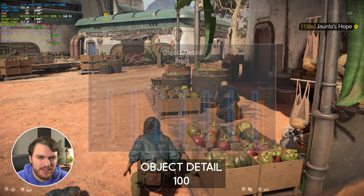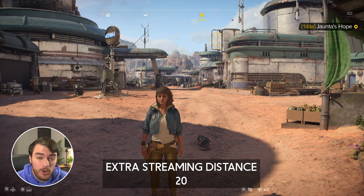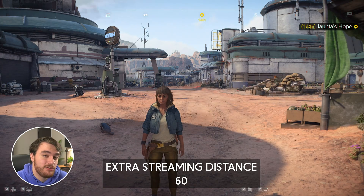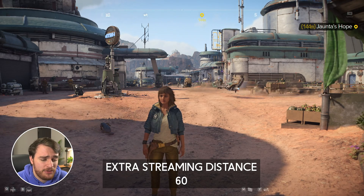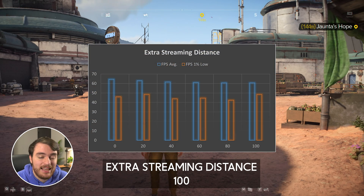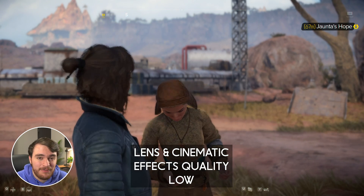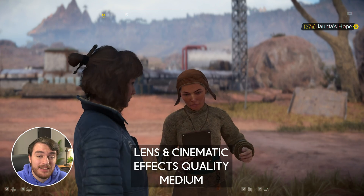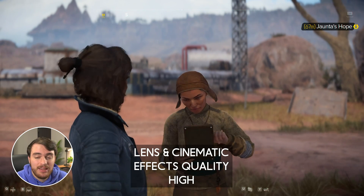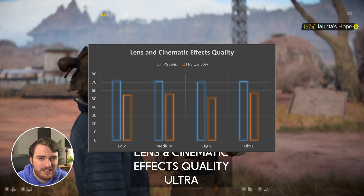Extra streaming distance also had a relatively big impact on performance — about 4-5% between the lowest and highest option. You can see a few objects load a bit further away the higher this option is pushed. There's a consistent drop in FPS for each step up, so you'll need to weigh how much you actually want to see versus the performance cost. Lens and cinematic effects quality had almost no performance impact, but at low you'll notice things like people in the foreground having a weird blurry halo around them. I'd recommend keeping lens and cinematic effect quality at medium at the lowest, as moving up had almost no performance impact and very little visual change.